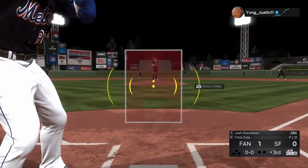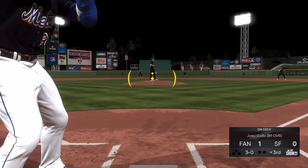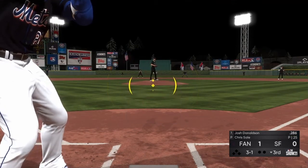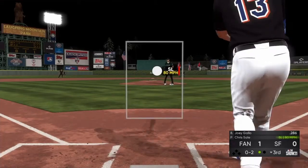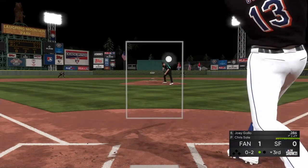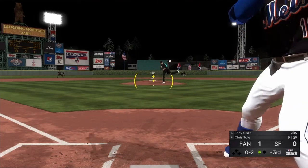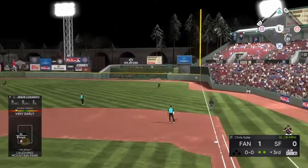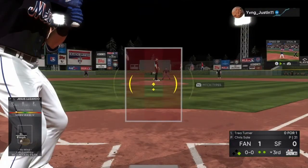Gotta get something going here against Sale. He's having a hard time locating so far. I know that was a fastball down the middle but wasn't biting. I missed it. Man, I missed that slider - I was just early. Looks like he's got that slide ball in his back pocket right now. That was a bad swing, bad at-bat. Hit in the air down the right field line - long run for the right fielder. Our pitcher gets our first hit the opposite way! Hopefully that's a wake-up call for the offense - second time around, come on.